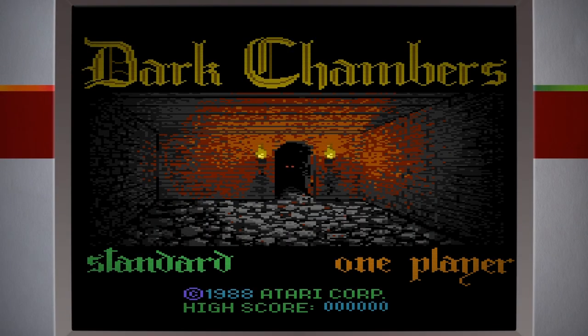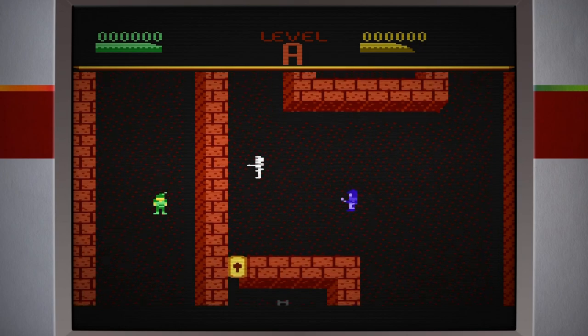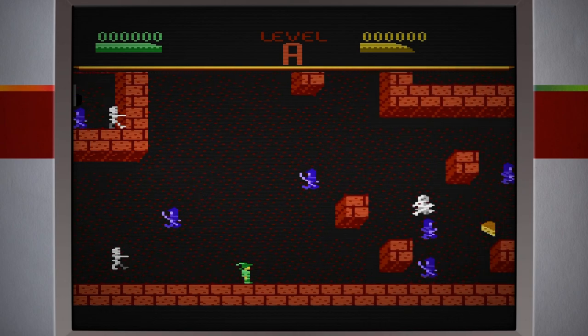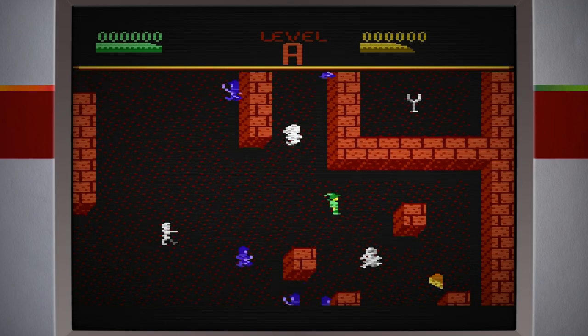E aí galera, tudo tranquilo? Vou jogar Dark Chambers. Tem três dificuldades: iniciante, padrão e avançado. Vou jogar no padrão, que deve ser o normal. Entrando no nível A, peguei esses itens comestíveis que aumentaram minha barra de vitalidade. É a primeira vez que estou jogando esse game, mas já joguei esse primeiro estágio para conhecer e saber o que fazer.